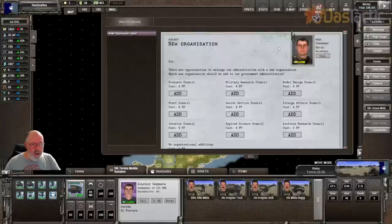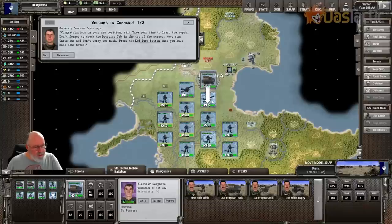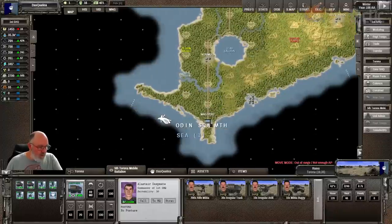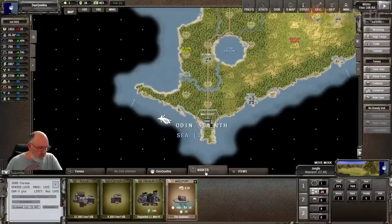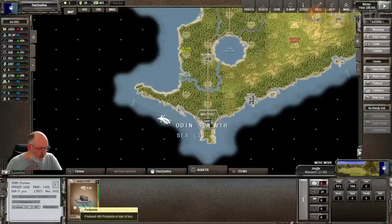We have a new organization. Pretty much it's a bit of a no-brainer to always go and grab the economic council. Now, if we just go and dismiss those notifications — here we are. We have a port way down at the bottom here, a privately run port. So we've got a private port. The important thing is it's picking up a little bit of food — 50 food — and we are getting 400 port points. This is new in the game; it's the one new building you end up getting. You can see it's in jungle.